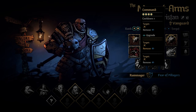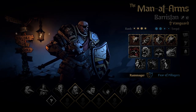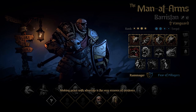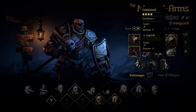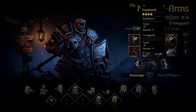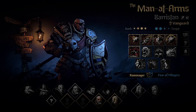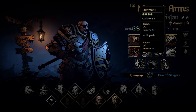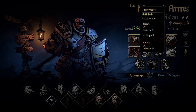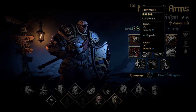Command is valid on Vanguard, Sergeant, and Bulwark, but only use it if you have a Leper in the team. Leper is blind, so Command removes his blind and gives him damage — and Leper hurts like crazy, especially when combined with Command. For everything else and everyone else, it's not worth investing regardless of your passive class. Only use Command when you have a Leper.